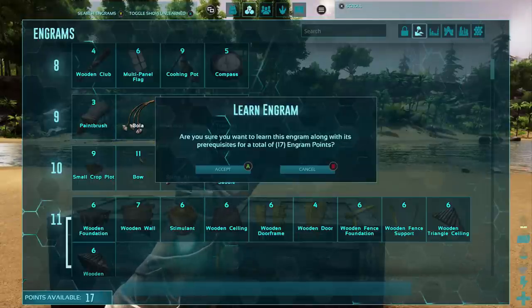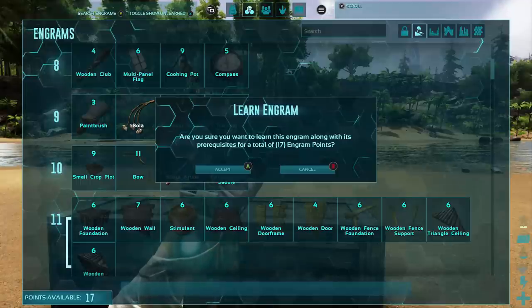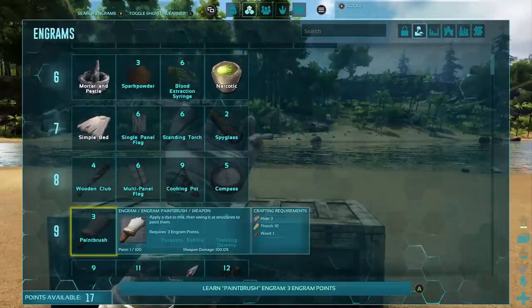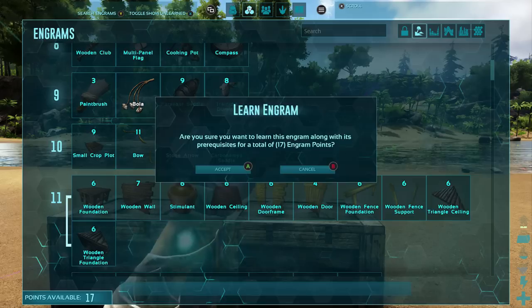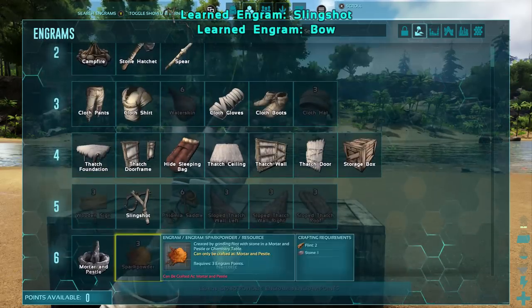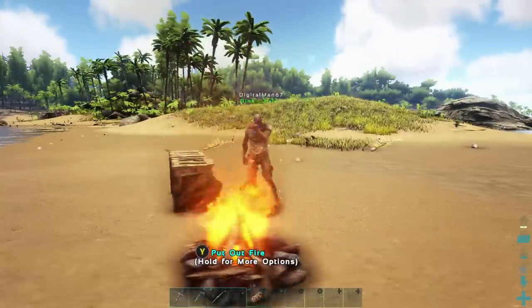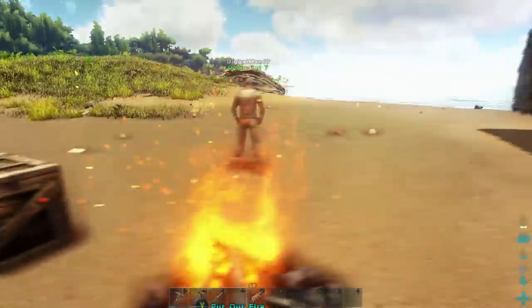I leveled from building a bed! I was going to get the bow next — you can get a bow already? What is the prerequisite for a bow? It's a slingshot. I can build bows now! So bows we will need for when we want to tame dinosaurs — we need to make tranq arrows to knock them out.